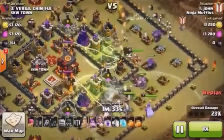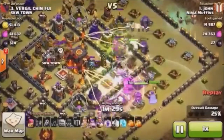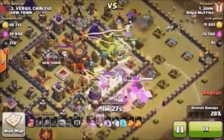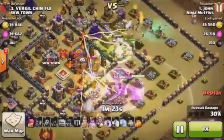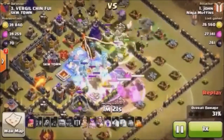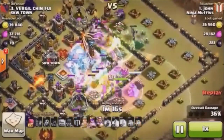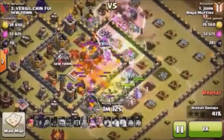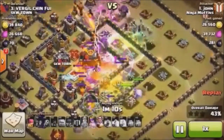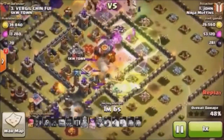He has three golems in his sights, he has a buttload of witches and skeletons, and they're jumping and raging into the core. It's almost impossible to tell what's even going on right now, there's so much happening. What you need to know is the Archer Queen is untouched so far. Barb King ability just got popped — he's going around the north end cleaning stuff up.